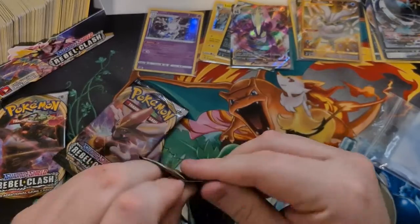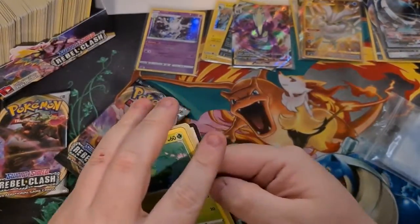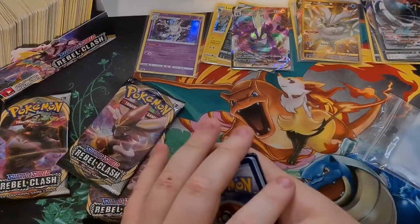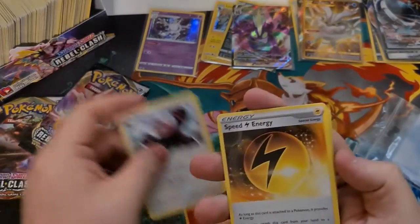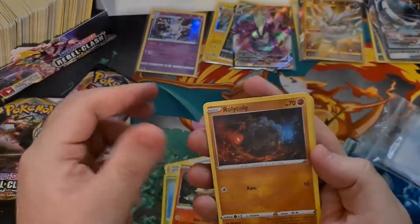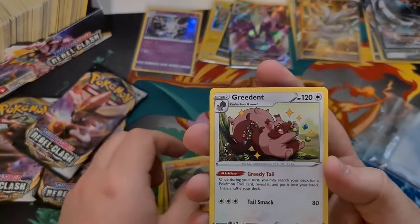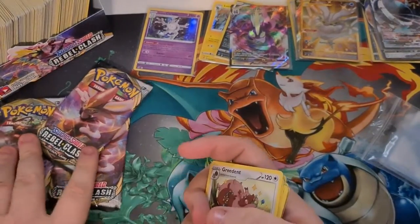Four packs left — I can feel something coming. At least one of these four packs is going to have better than a holo. Code card — one, two, three, four. We're going to go with Water. Fire, Beware, Energy, Pelipper, Lotad, Growlithe, Holo Coley, Meditite, Grubbin. Reverse Yamask, and Greedent. Nothing good unfortunately.